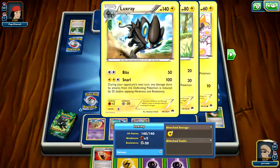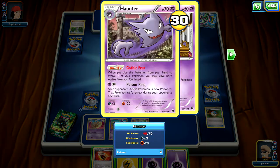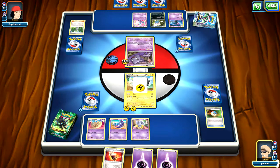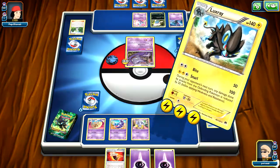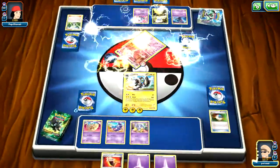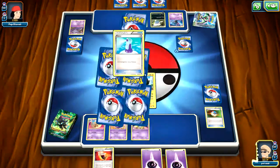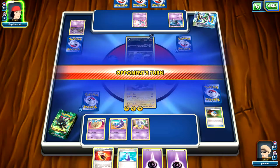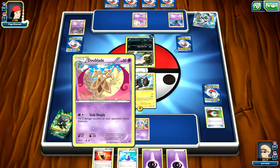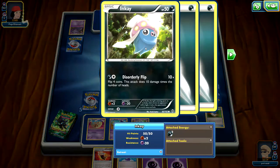Let's evolve that Luxray and start doing massive damage to my opponent. Putting another Electric energy down — and 100 damage, taking out Haunter. Great card draw there, and we also get a Potion too. Having this Dual Blade in the back is kind of nice as well. Maybe we can start charging that up — whatever we draw into is probably what I'll choose to start charging.